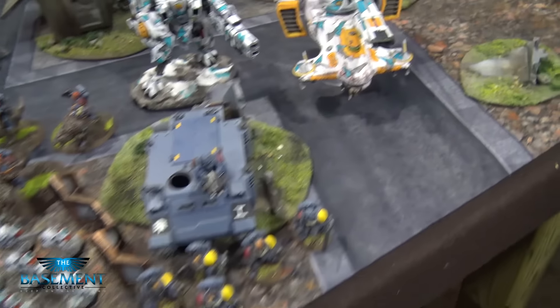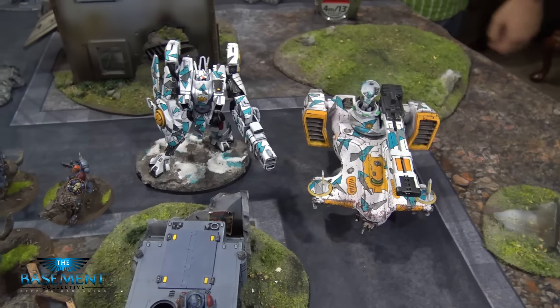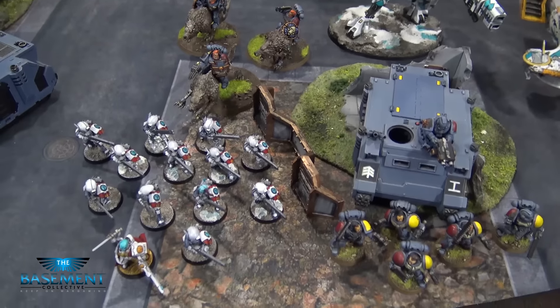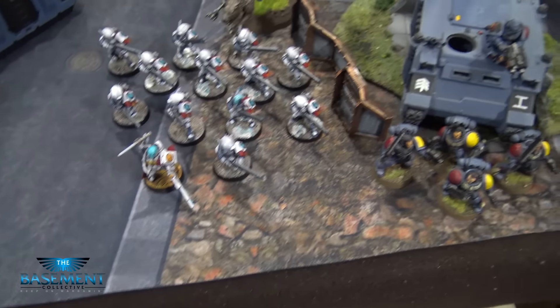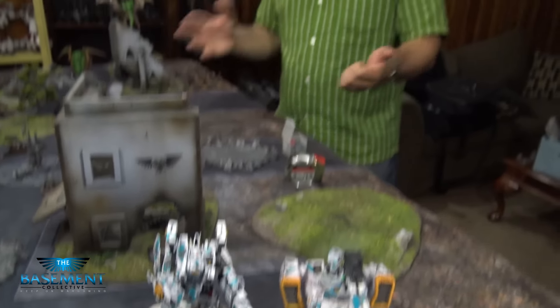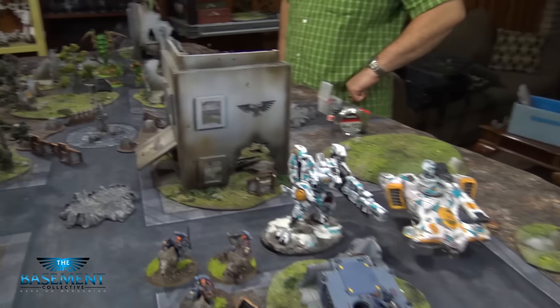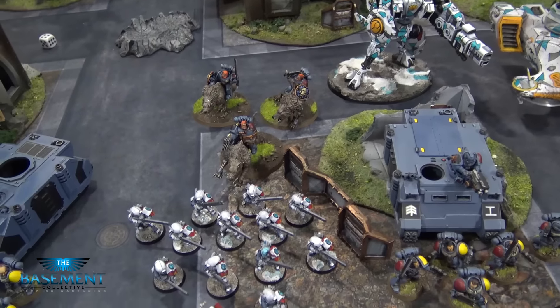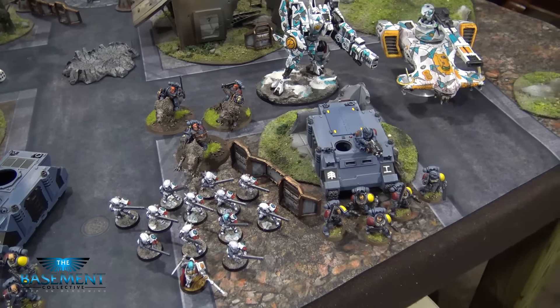We're going to wait until Irvin is fully deployed before Davis rolls to see which of his forces comes in — we have no idea yet what's coming. Irvin gets to choose which table side to deploy on since he's the defender; the Tyranids are coming in from everywhere. So we'll be back after Irvin deploys his army for this first mission in Battle for Dover Prime — we are on the planet Mir's Hope trying to help out some Tau.